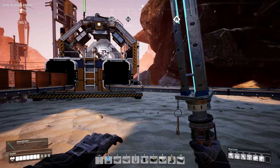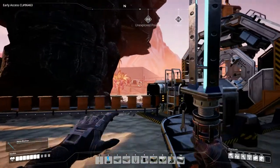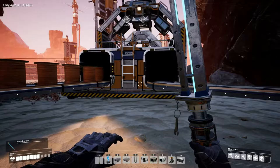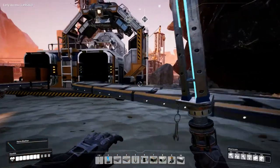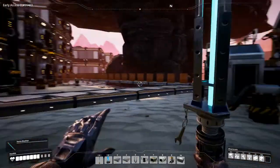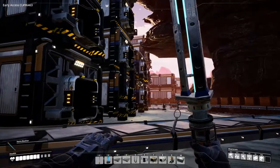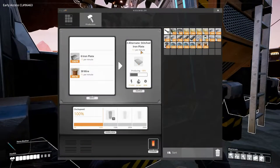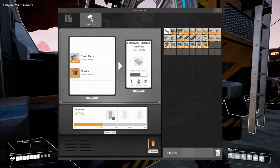Hey everyone, I'm Nog and welcome back to Satisfactory. In the last episode, we started setting up our new smelting array and I have been continuing doing that and I want to show you what I've done. But before we go and have a look at that, I've just from my little stash area over here, I have set up an assembler making reinforced iron plate out of our alternate recipe.